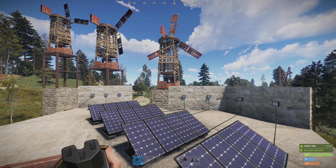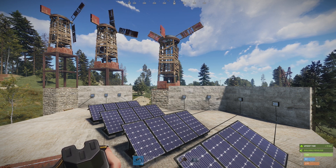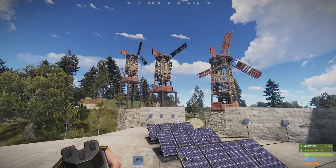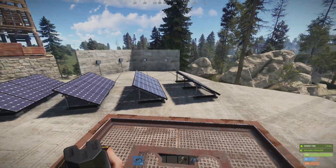Just a quick video today to show you how certain factors affect energy production in Rust, specifically with the solar panels and the wind turbines. As you can see, we've got four solar panels here.